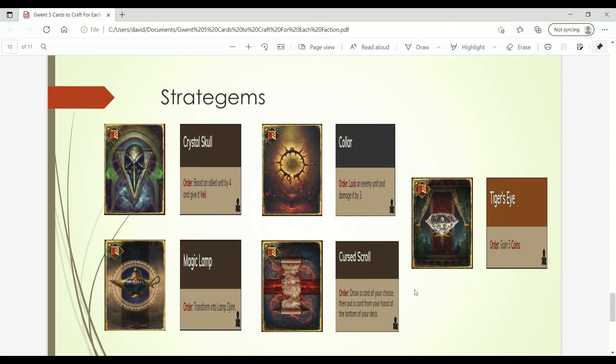Next up we have Cursed Scroll stratagem, which was buffed. It now allows you to draw any card of your choice and then put one of the cards in your hand back into your deck. This card can be used to fetch a valuable card you want in your opening hand. It's used in a lot of decks that require a certain card to be in the opening hand — for example, Viper decks, or Iglo decks where you want Iglo or Skjall and Skagg in your opening hand for hand-buffing. It can also be used in hyperthin decks to fetch Ciri: Nova, in Shupe decks to fetch Shupe early for resilience, and it lets you fix your hand a bit by putting a brick back into your deck.